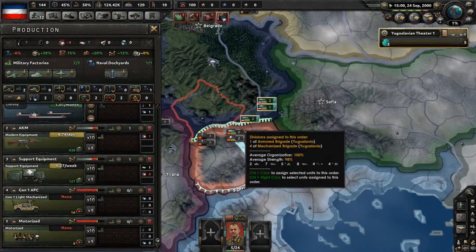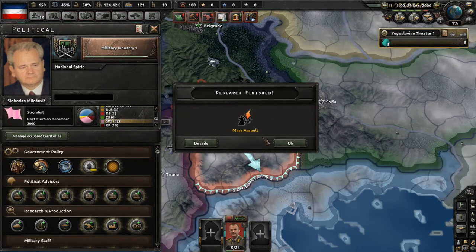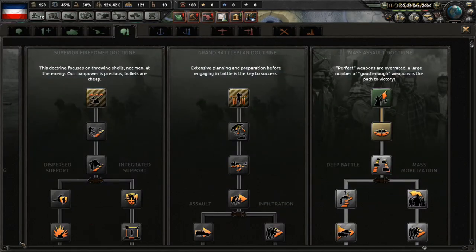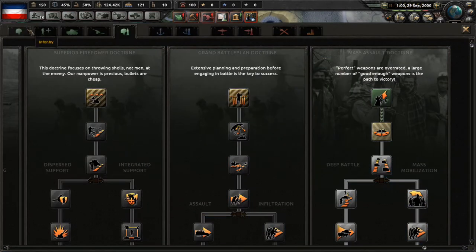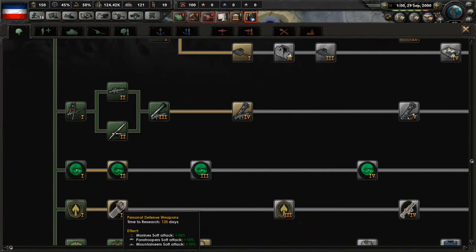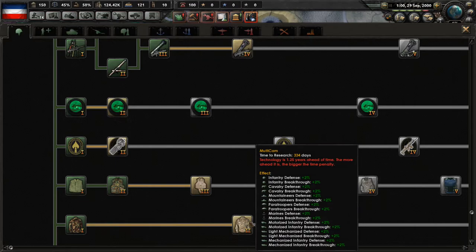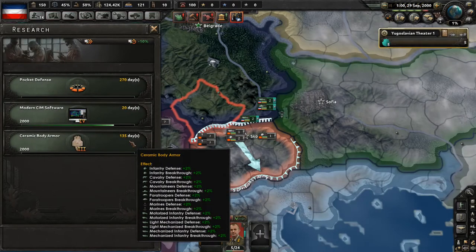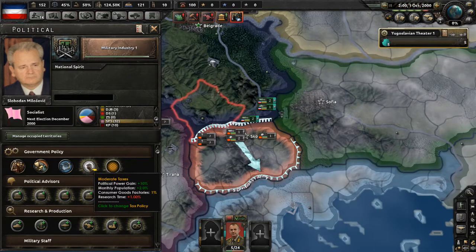The Mass Assault Doctrine has completed — let's open the research tab. Our other research completed too. I'm just going to continue down the Mass Assault Doctrine line. For the other slot, let's see what infantry research we can get. We could go for ceramic body armor — that's pretty good. The uniform is a little ahead of our time, so let's go with the body armor. That's going to be very useful.